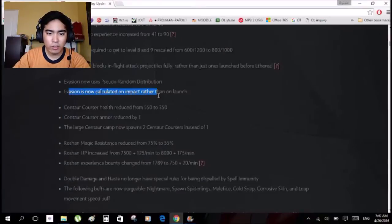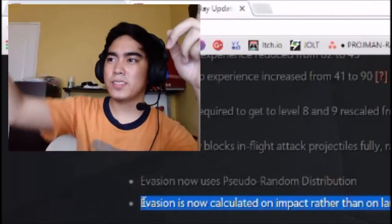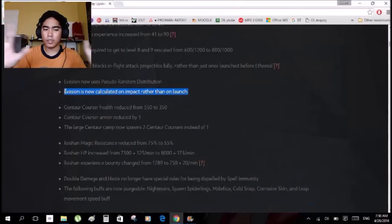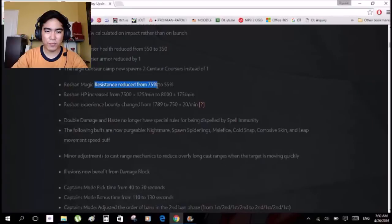Evasion is now calculated on impact rather than on launch. So it's no longer a miss at the launch point — it's a miss at impact. And Linken's Sphere magic resistance reduced from 75 to 50. Wow, that's a big nerf.